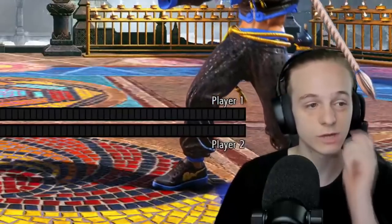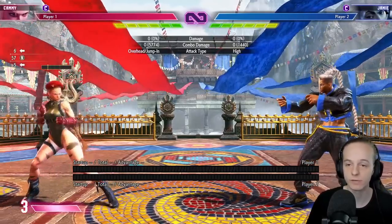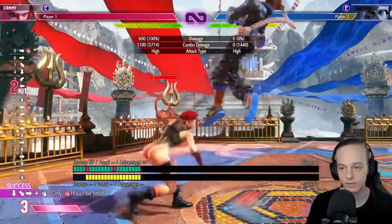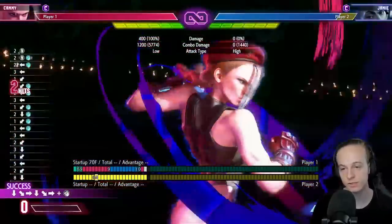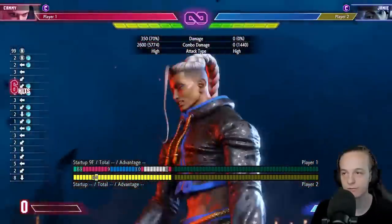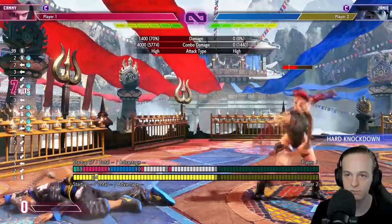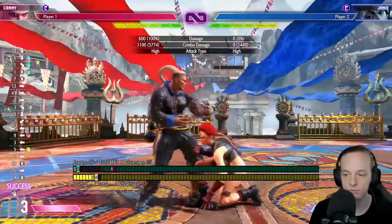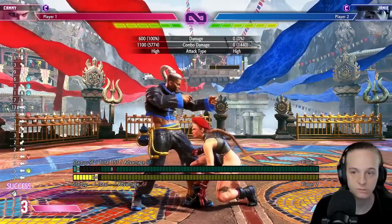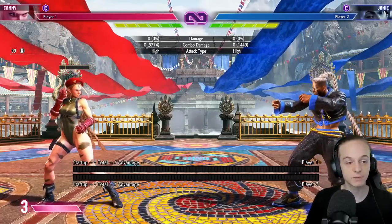Another one I don't use too much, but it can be useful every now and again, is a low into level 3 mix. You do back medium punch, heavy kick, full charge right here, and then you can link to the low and then link to level 3 right after — which is like 4k damage. It's basically a way to scale damage if something is missing. And you're plus six afterwards, so you always have the option of being plus and getting a meaty setup. That's it for the back medium punch setups.